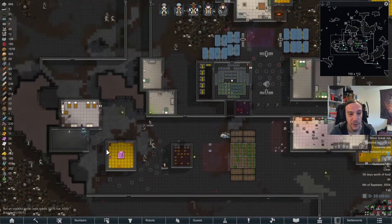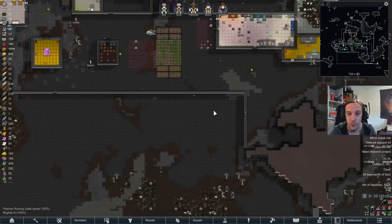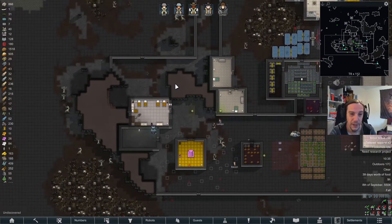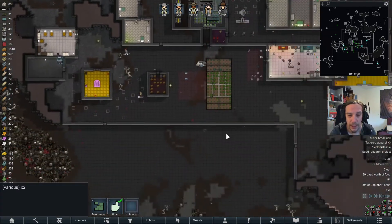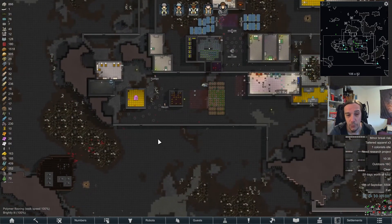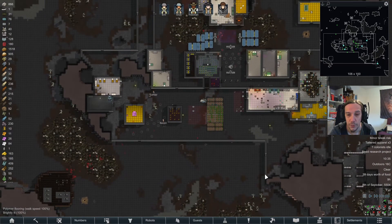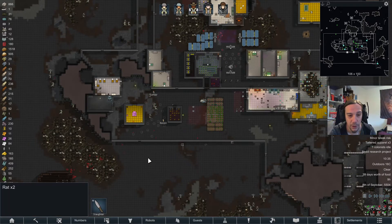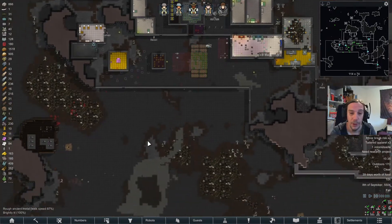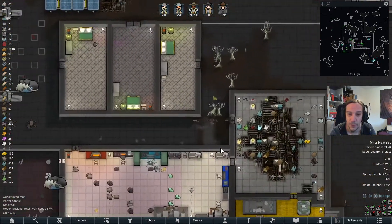I think I want to do similar things on each side — to have at least a sort of a shooting range to hide behind if we get attacked from these flanks. I imagine something here and something here. I'll even go outside of the prison colony with that because there's no reason not to. This corner here I imagined a while ago to be part of the prison colony anyway.